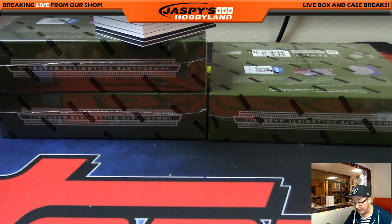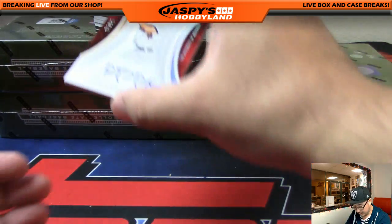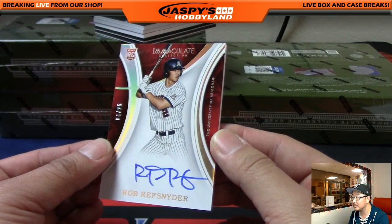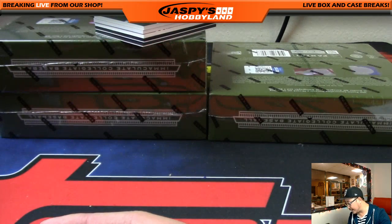Rob Refsnyder coming up, out of 25. 4 out of 25 — on-card auto, Rob Refsnyder. Yankees guy, of course. Number 4 — that's John Parker.